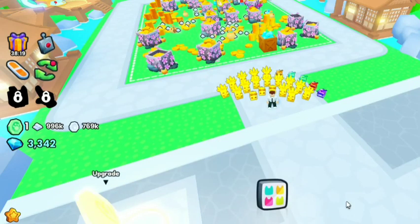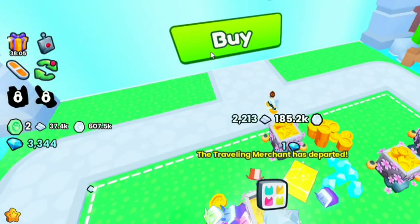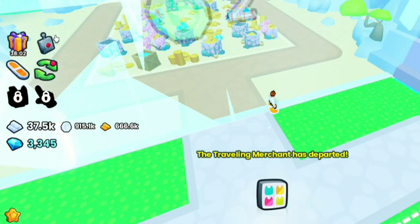Welcome back to Pet Simulator 99. I've been running crazy today trying to get to this area. And we are here — Two Emeralds, Coin, there's an airport. Now we're able to get to this new area of Ten Garden.